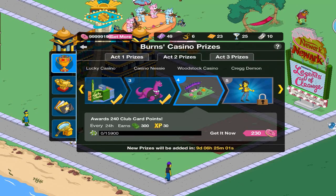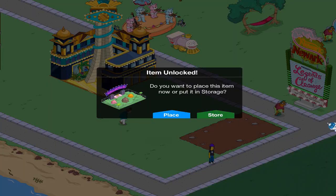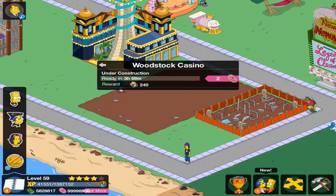The next one is the Woodstock Casino, which costs 15,900 green casino chips or 230 donuts — which is the least donuts out of all of them yet costs the most chips, which is pretty odd. That's a pretty large item. We'll speed these up, and while we get the final item they're under construction and we can finish them.